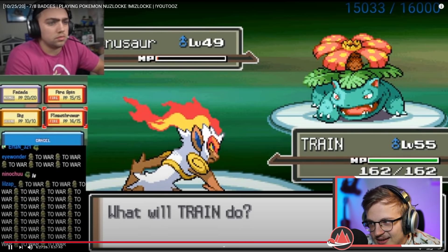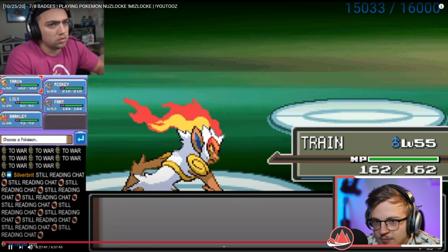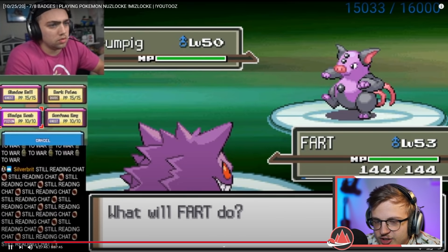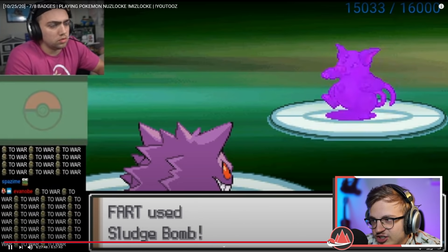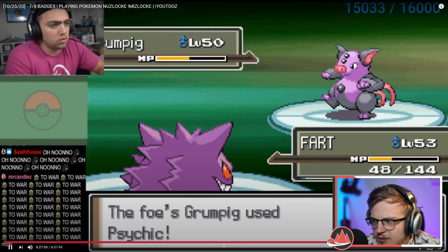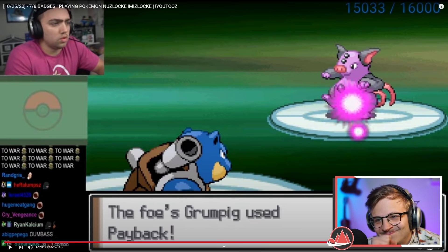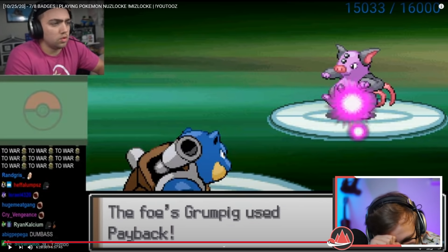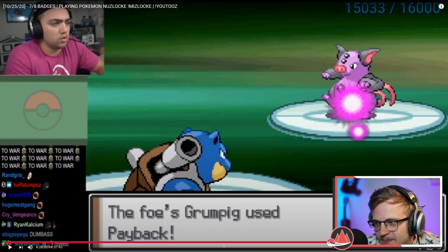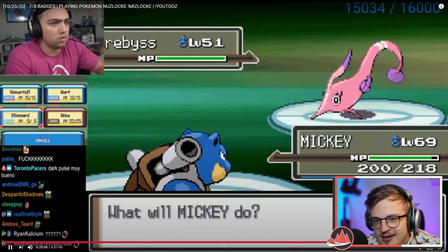That doesn't kill. He has a level 53 Gengar too — you kind of needed Shadow Ball there. Are you dead to Psychic? I think you are — never mind. Just stay in and kill it — you're faster, you saw that you were faster. Ouch — it's fine, he's not gonna get punished. Again, not knowing speed mechanics.